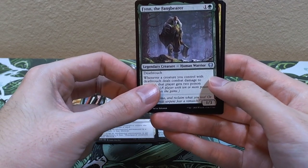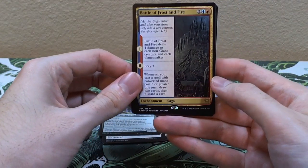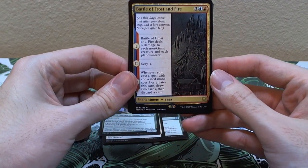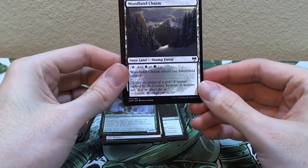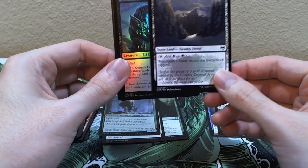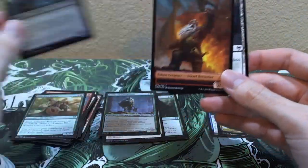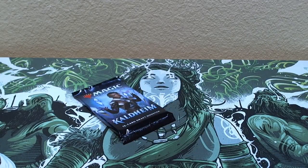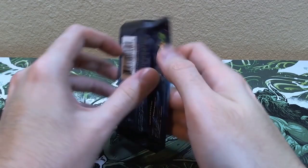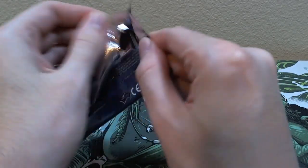Rune of Sustenance. Ooh — Fin Fangbearer, this is actually a pretty good uncommon. Poison counters are back in standard Magic, so you can poison people out now. Our rare is Battle of Frost and Fire — very nice. With a swamp, a forest, a holographic common Comus's Faithful, and a Dwarf Berserker.